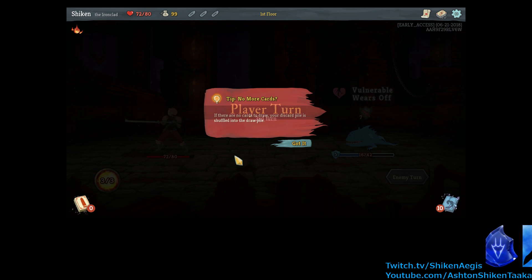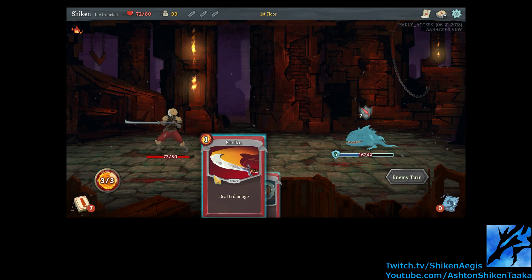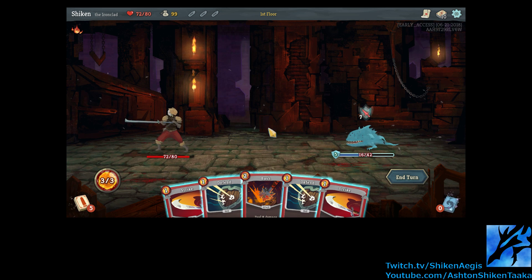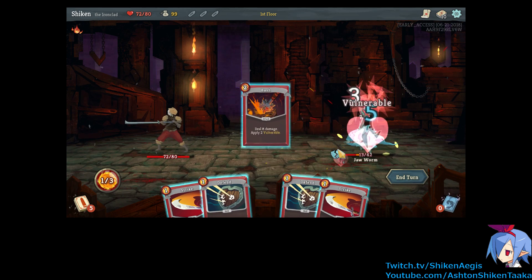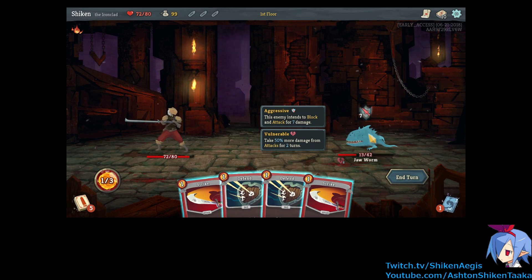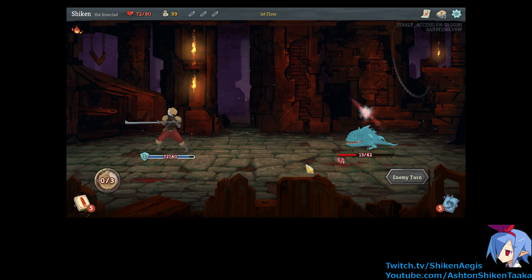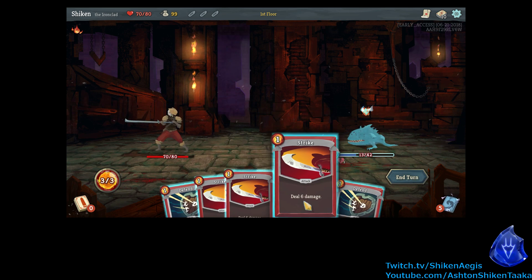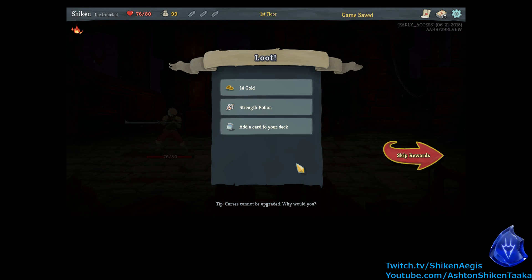Yeah, it didn't hurt at all. No more cards — if there are no cards to draw, your discard pile is shuffled into the draw pile. Okay, give me that shit back. Alright, so he's not weakened anymore. So let's do another bash. And another defend. And now you're dead.